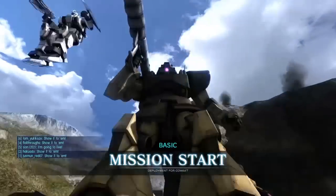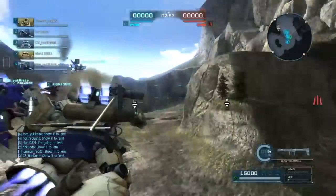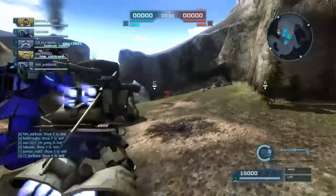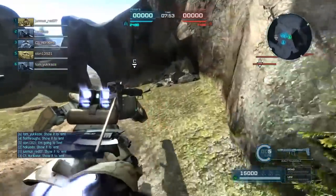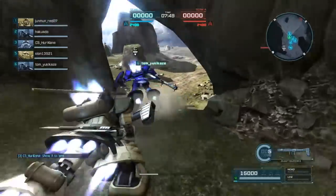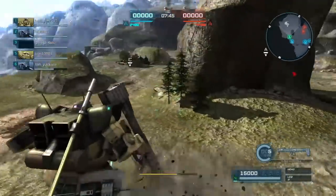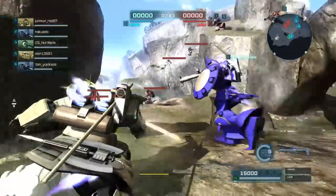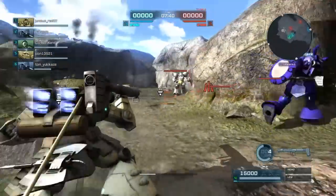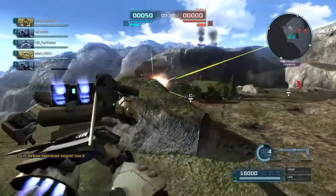Hey everybody, it's Rob from Flailthus. This is Gundam Battle Operation 2, and I am in the standard Dowage — or Dwudge, or whatever the heck that thing is. It is a relatively fast melee-type Dom with Maneuver Armor and a giant heat tomahawk — a double-bladed heat axe. It is vicious, and you just have to land the shot, which is the tricky part.